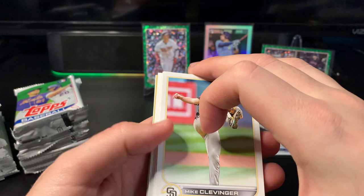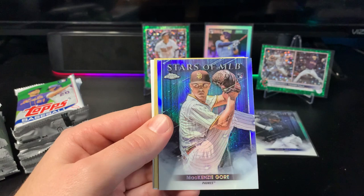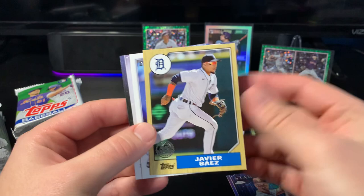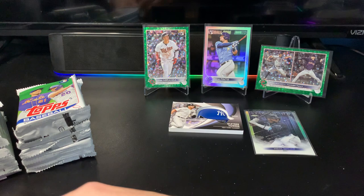We have another chrome in here. Let's see if we have another numbered card - we don't. Chrome is another rookie - looks like Mackenzie Gore. Two for two on rookies with those chromes. We got Javi Baez, George Springer All-Star, and CJ on the Stars MLB. I don't think the chrome Stars MLB without a parallel is too special, but it'd be really nice to hit a parallel of those. I love the parallels of the Stars in the MLB especially the chromes - they look really nice.